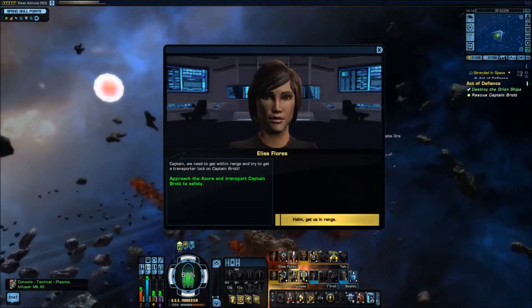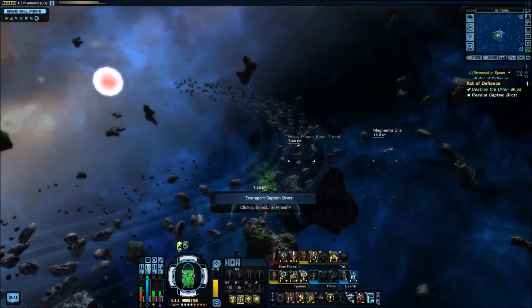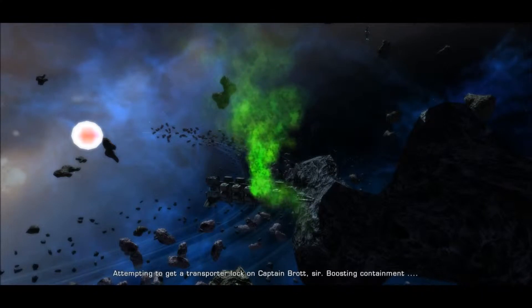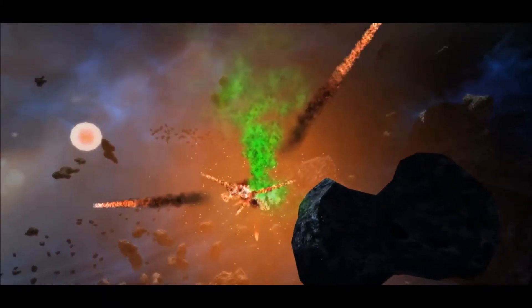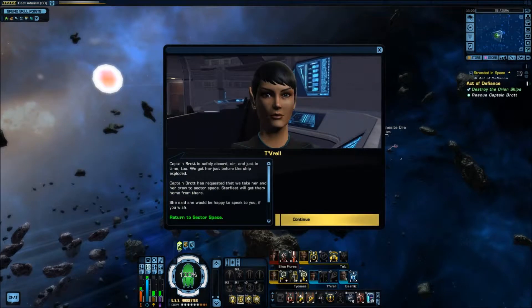Captain, we need to get within range and try to get a transporter lock on Captain Brott. Approach the Azura and transport Captain Brott to safety. Helm, get us in range — looks like we're already there. Attempting to get a transporter lock on Captain Brott — boosting containment. We have her, Captain. Just in time too. Captain Brott is safely aboard, sir — just barely, before the ship exploded. Captain Brott has requested we take her and her crew to sector space, and Starfleet will get them home from there. She'd be happy to speak with you.